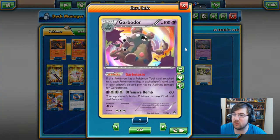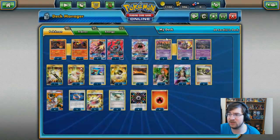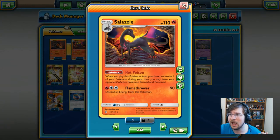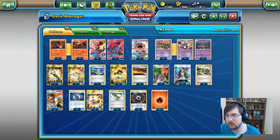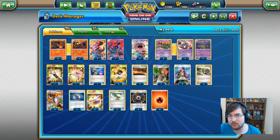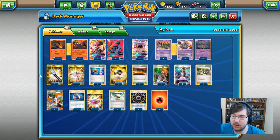I did forget to mention that we also have the Garbotoxin Garbodor in this deck. We only run two Pokemon with abilities, and this is also why I didn't run Scoop Up for the Salazzle — it does have an ability and I don't want to be forced to not use this. I want to be able to get that Garbodor down to shut off my opponent's abilities, especially if they're like Zoroark where they need those abilities to keep their Pokemon flowing nicely.